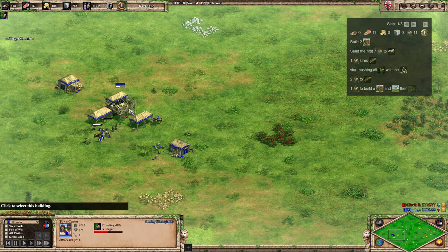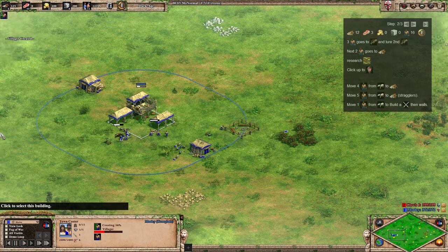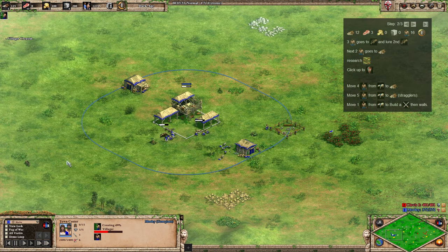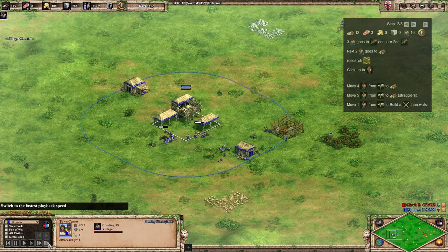The next villager to come out is going to go over to the berries, make a house, and then a mill when they get there. From that point onwards, we're going to send another three onto the boar and lure that second boar in as well. As you can see, we're just pushing some more deer as we go.